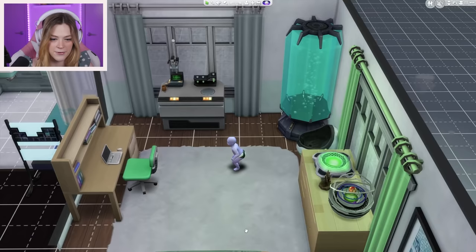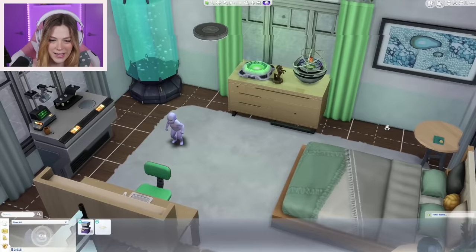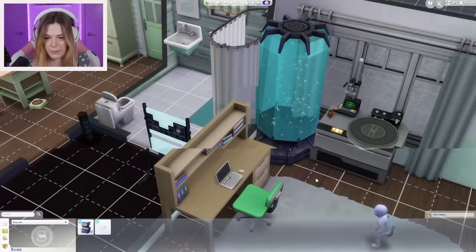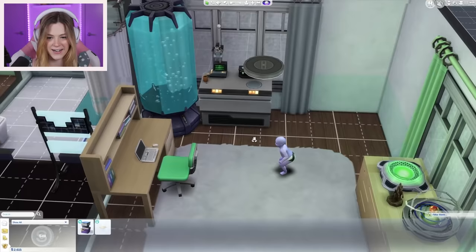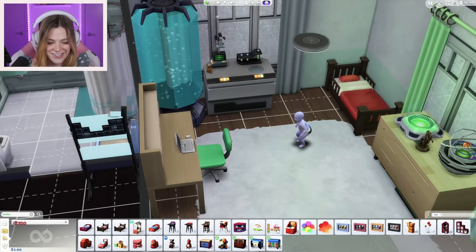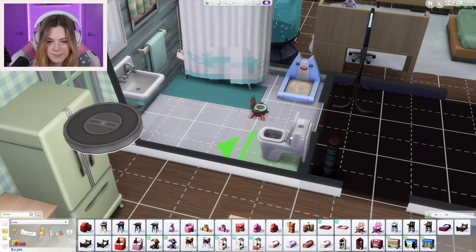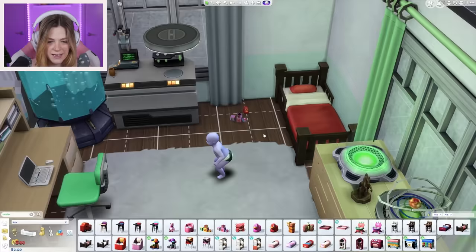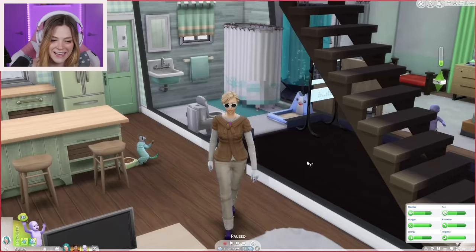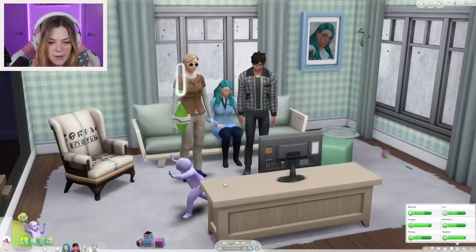I forgot we need to get some stuff for the toddler. The toddler can't go upstairs, so we'll put a baby bed down here. I'm sad because I made a whole toddler room for Poppy in the other house. I love this little potty — it's so cute. She has some toys, has the potty, she's ready to go. They're all going to watch a movie, and Poppy can play in here while they watch. Poppy's just doing a cute little dance — she's such a little lover. It's such a family vibe in here right now!